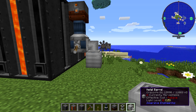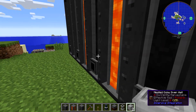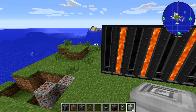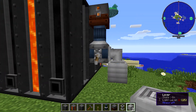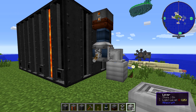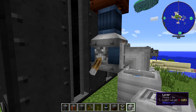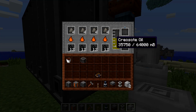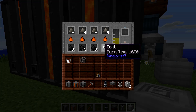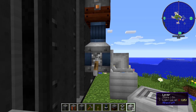Most likely you'd build a fluid tank multi-block from Immersive Engineering and run it into there. Since there are two output ports, you could put a pump on each side, though one fluid pump is definitely able to keep up with production — it won't produce creosote oil so fast that the pump can't handle it.